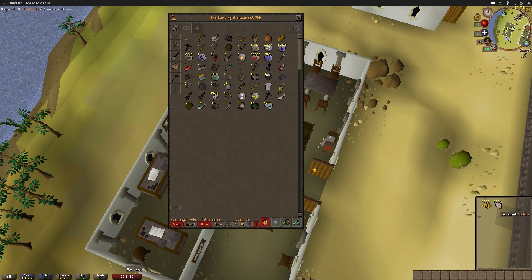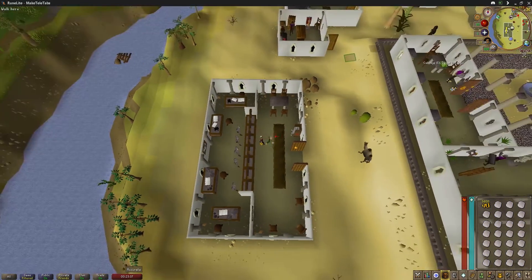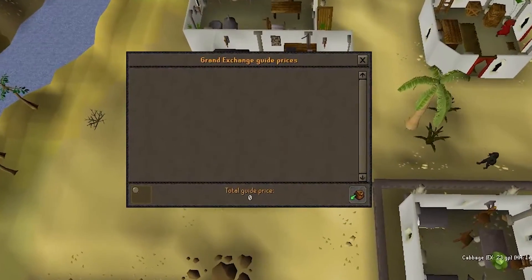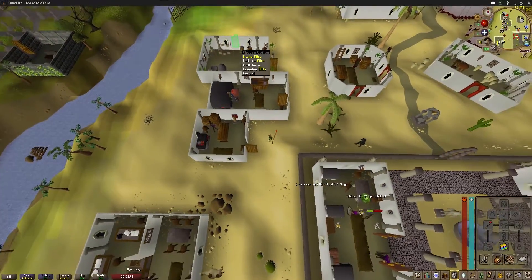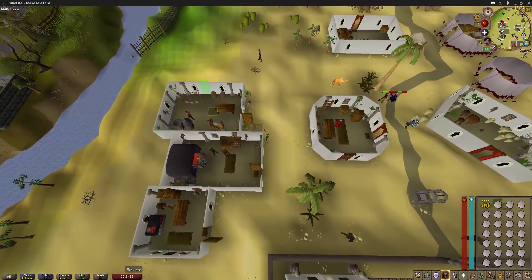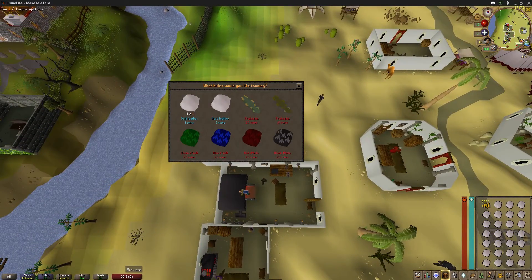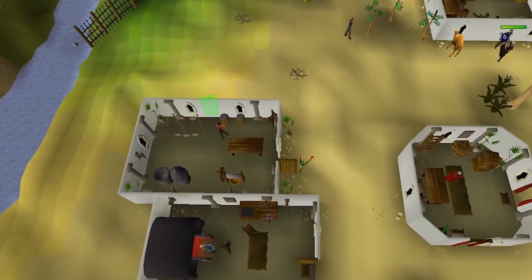We're here at Al Kharid, the hides have bought. I've still got my change from the 100k in my inventory. I'm just going to put these in the bank, withdraw a full inventory, and make my way up to the tanning man. The cow hides are worth 3,159 GP before they are tanned. We just talk to the tan man and he will tan them for us — make sure you do soft leather, not hard leather, because soft leather sells for more.